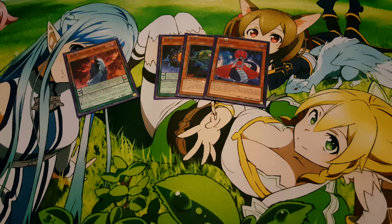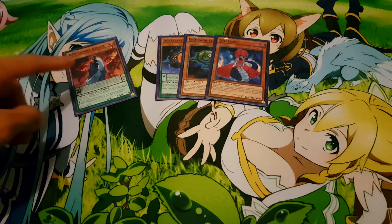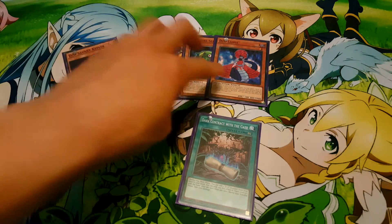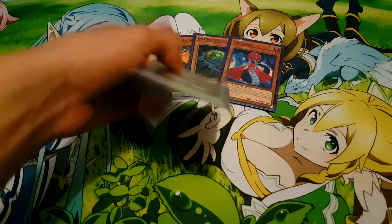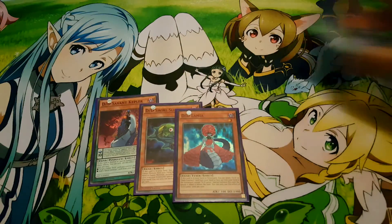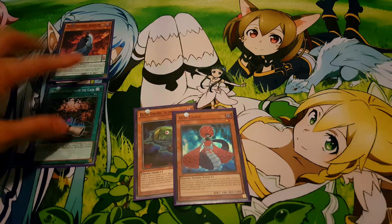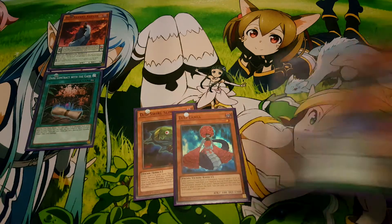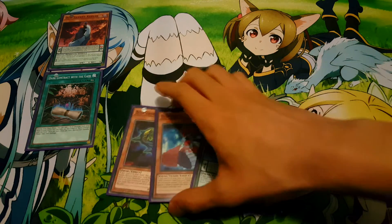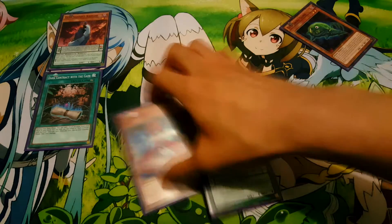For combo number three, we basically need two out of these three cards and we need Kepler in hand — we cannot just start with a Dark Contract with the Gate, we need the Kepler. We can have at least two out of these three guys. Now we're utilizing Copernicus for the first time. For example, with this opening hand, normal summon Kepler. Kepler will search out Dark Contract with the Gate, then search out the final piece — that's Copernicus — and this is what you want for your opening hand.